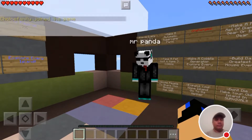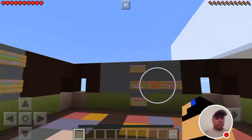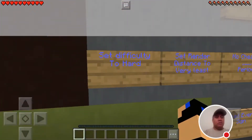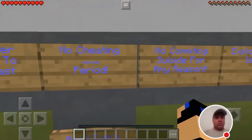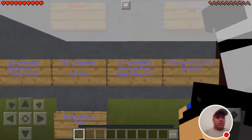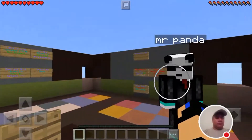Today it's called Sky Block — the new Sky Block. We're going to start with the rules. The rules are right here. First rule: you must set your difficulty to hard. You must render distance to very least. No cheating, period. The next one is no committing suicide for any reason. And explore every island — I know in this map there are nine islands.